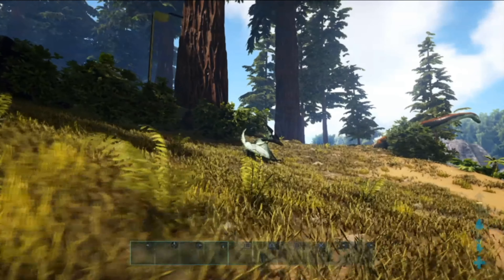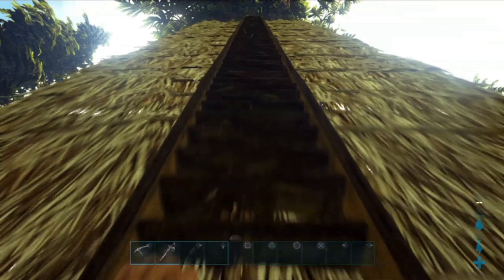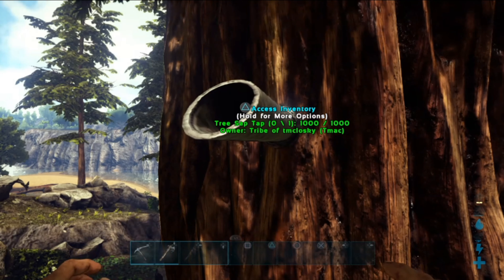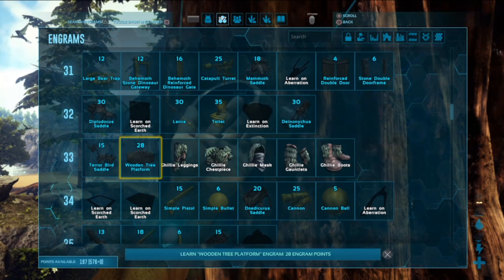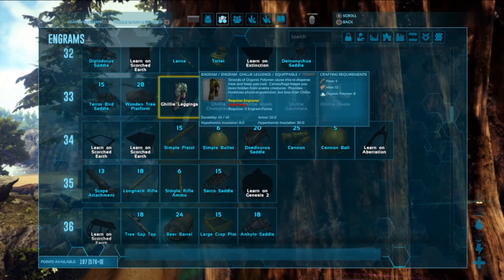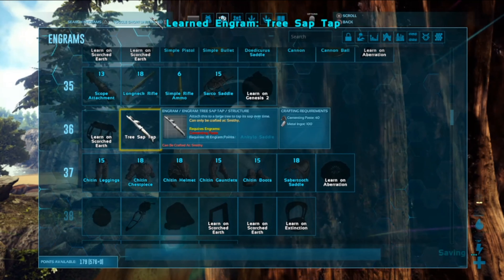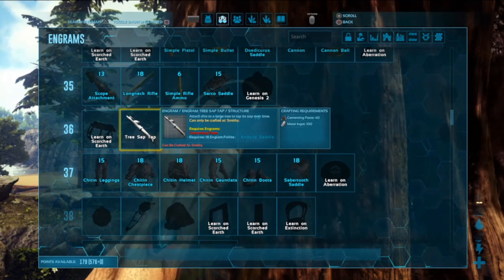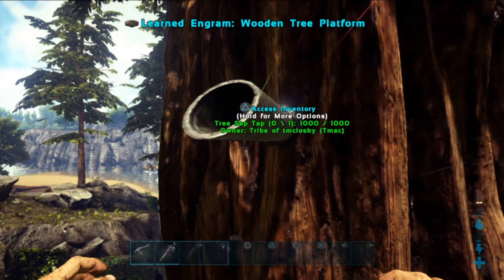You just got to find a tree in the Redwoods to get the sap. There are certain trees in the Redwoods that you can get tree sap from. Here's a tree sap tap, which you can get the engrams for. One of the things you'll need — you can use a tree platform to get access to your tree tap. You have to be level 36 to unlock the tree tap, and all you need is 40 cementing paste and 100 metal ingots. The tree platform is 28 engrams, so that's one of two things you really need.